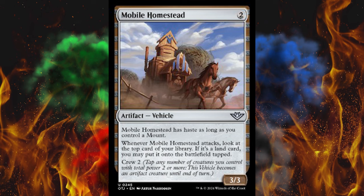Next up, Thunder Lasso. It's a 3-cost white equipment. When it enters the battlefield, attach it to target creature you control. Equip cost is 2. Equipped creature gets +1/+1, and whenever equipped creature attacks, tap target creature the defending player controls. Don't underestimate that — it's pretty damn good.